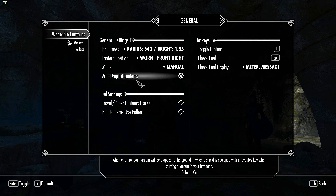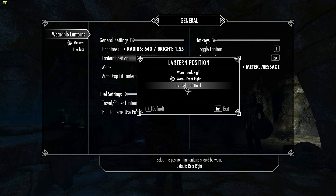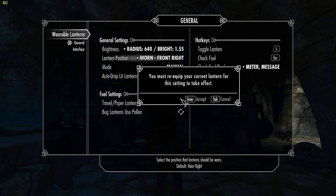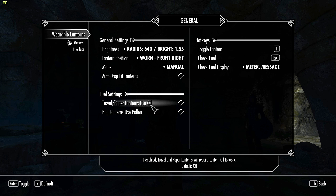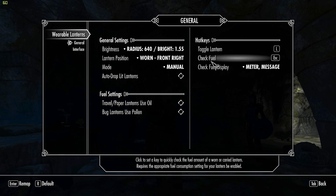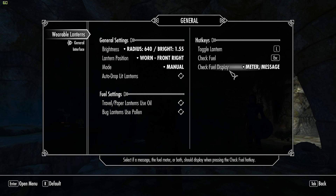Auto Drop Lit Lanterns: if you're carrying one in your left hand and equip a shield, it will automatically drop the lantern. I'd suggest turning that off, because you'll have to go back and find your lanterns — a pain if you're crafting them frequently. Fuel settings let you configure travel and paper lanterns to use oil, which you can buy or craft from dwarven oil. Bug lanterns use pollen. You can check your fuel level via a hotkey, and configure the fuel display message type in the interface settings.